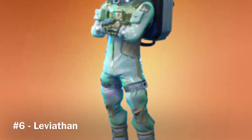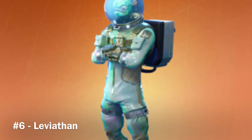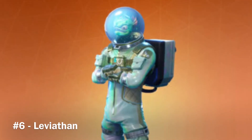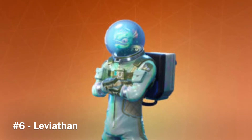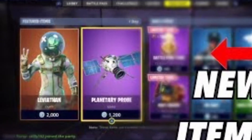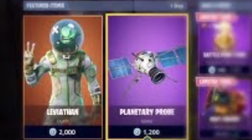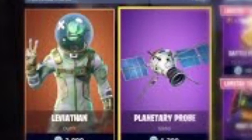At number 6 we have the Leviathan. This is a fairly new skin to come into the Fortnite community — it's sort of like a spacesuit with a fish in a fishbowl. I rated this at number 6 because it is super cool and super unique, and also fairly new, meaning not many people will have this skin.